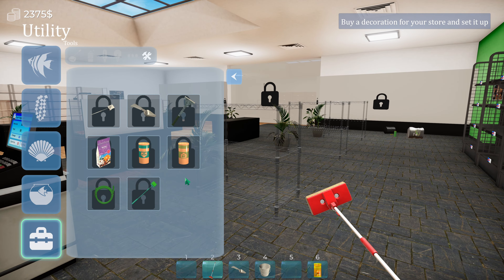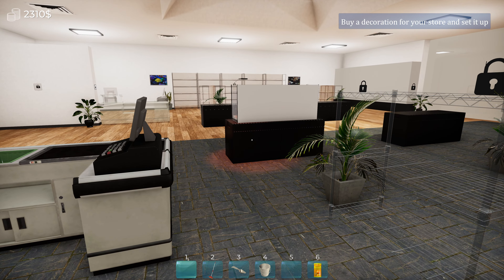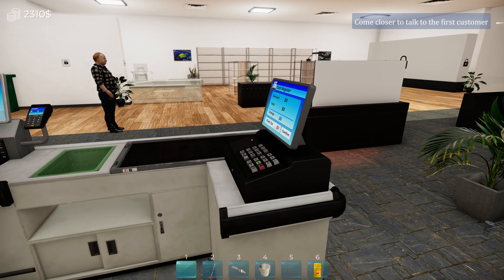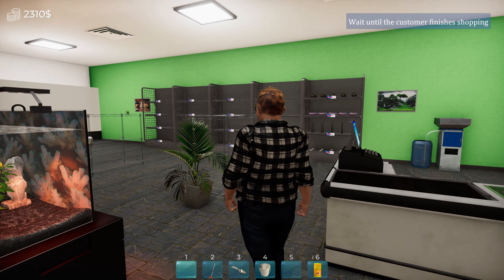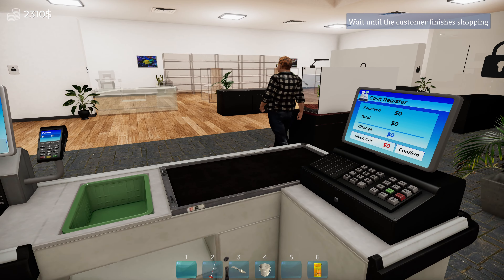Okay, buy a decoration for your store and set it up. Decoration for the store — okay, we got some plants. I just bought it. Where'd it go? Is that it? That must be it. Alright, you go there. Come closer to talk to your first customer. Oh hey! Hello, son. Long time no see. There's still a lot of work ahead of you. But this aquarium supermarket already looks great. I couldn't miss the opportunity to be your first customer before the rest, and at the same time buy something for my aquariums. Good luck. Thanks, Dad. Nice comb over. Oh my God, that hair though. But you pick it up — oh, you got the plants. Is that a good price, Dad? That good? Where's he going? Looking at a goldfish?